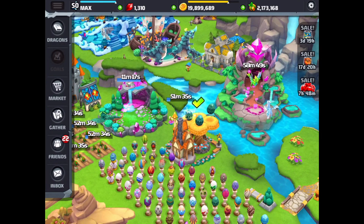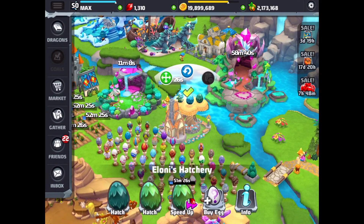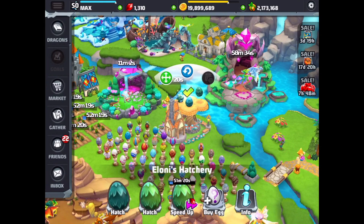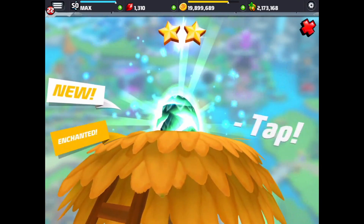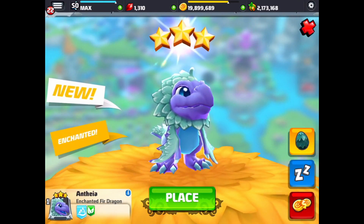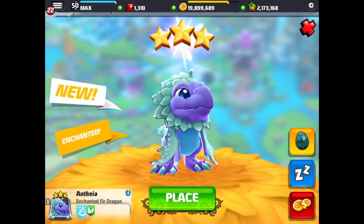I got an Enchanted Fur, which you can see right here in the hatchery. And then I got a Fur after that, and I think I have an Alpine going right now in the cave. So it was lots and lots of fails. I was so lucky to get it the first try in the breeding island. But I'm going to hatch the Enchanted Fur Dragon just so you guys can see what it looks like, because I don't think I've even seen Enchanted Fur. And there's the Enchanted Fur Dragon — very cool. I don't think I have room to place it anywhere, but I can put it in a frozen or a jungle habitat.